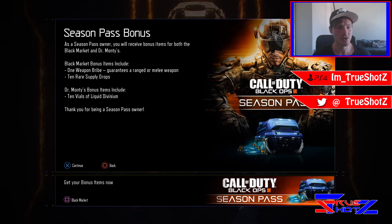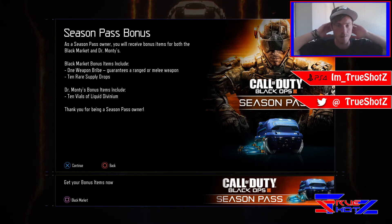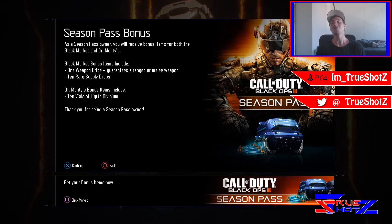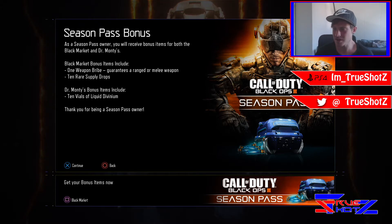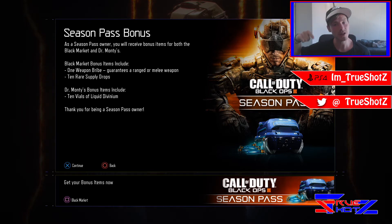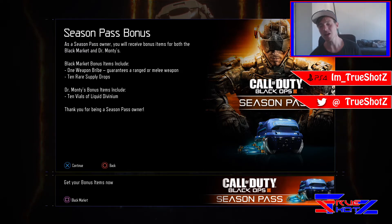I'm not really a zombies player so I have no idea what the liquid divinium does, but I know what the weapon bribe means — we finally get a DLC weapon! All I've got so far is the Marshall, so I hope we'll be lucky today. I've heard the Fifi is great for assault. Let me know in the comments what guns you got from the weapon bribe and 10 rare supply drops.